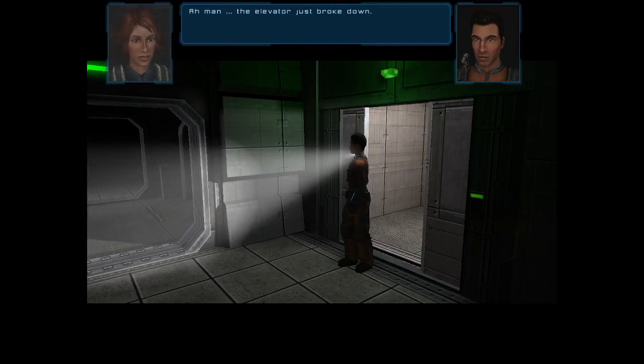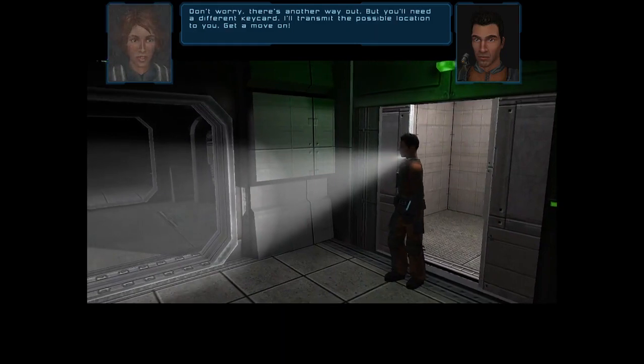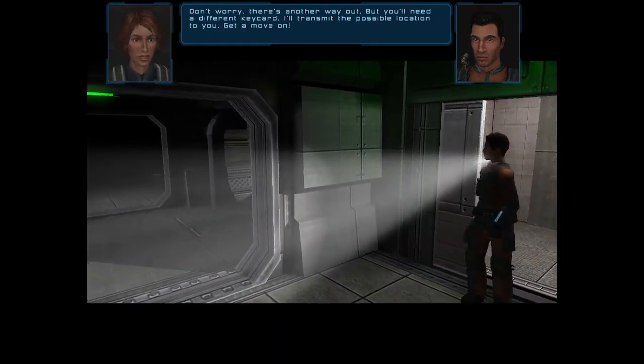"The elevator just broke down." "Don't worry, there's another way out, but you'll need a different keycard. I'll transmit the possible location to you. Get a move on."